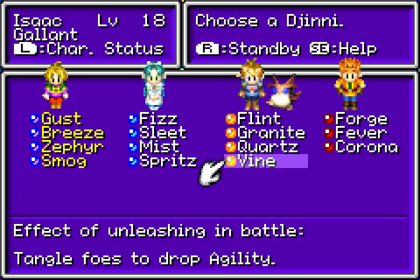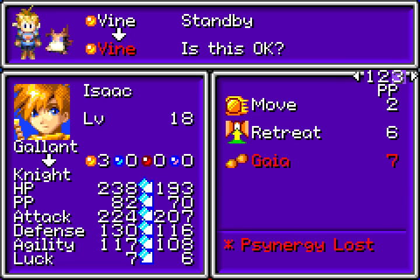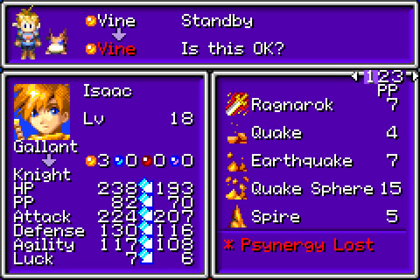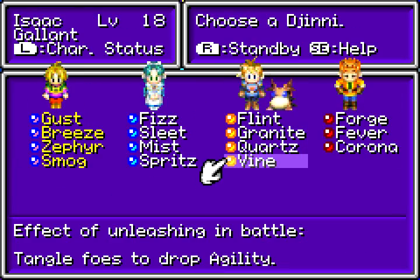I have Gaia now. To call it the strongest synergy is a weighted statement. Strictly speaking, Ragnarok is almost always going to deal more damage just because of the way the damage is calculated. But in terms of the raw base damage, before you factor in the boost from various ratios, Gaia is the best Earth synergy — just for its base damage.